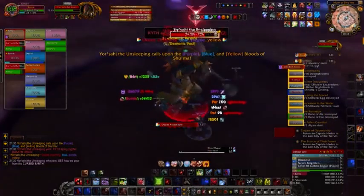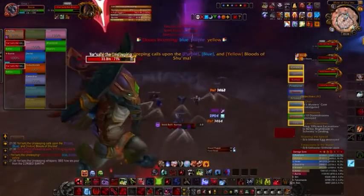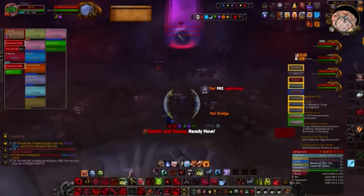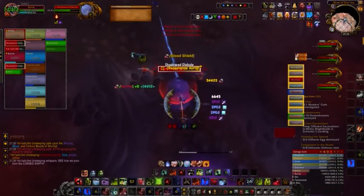The green ooze gives the boss Digestive Acid, which causes him to damage random raid members and all allies within four yards of them for 60,000 damage. So if the green ooze lands on the boss, everyone needs to spread out at least four yards apart.